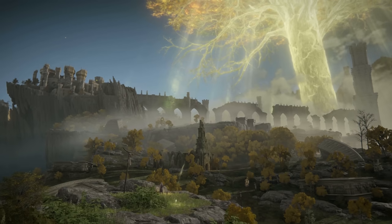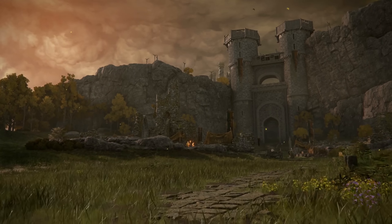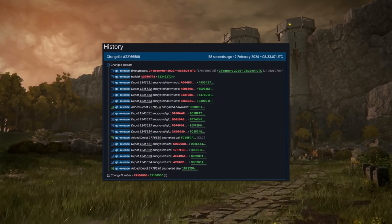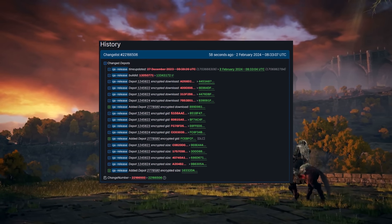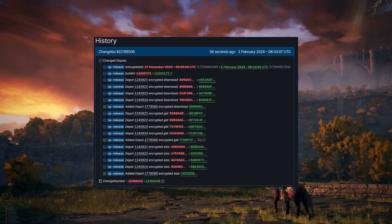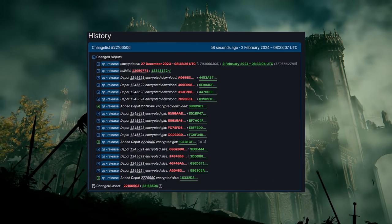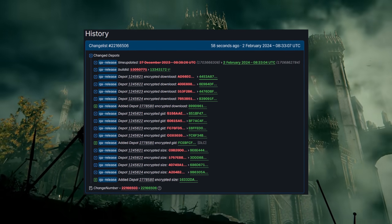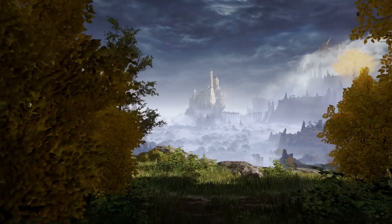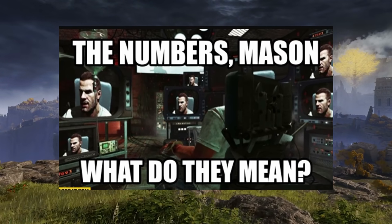Starting things off, From Software recently started quietly making changes to the Elden Ring Steam page on the back end, and it was almost immediately discovered and screenshotted. A number of new file depots were added to Steam's database for Elden Ring, some of which explicitly have the phrase DLC attached to them. Digging into the depots, you'll find file names like dev debug, dev release, QA debug, and QA release. There's even one depot called PD10, which some are saying is an acronym for playable demo.